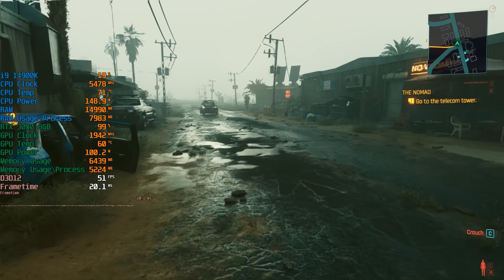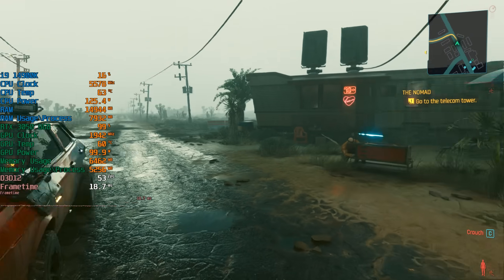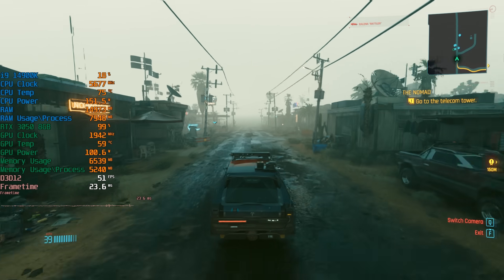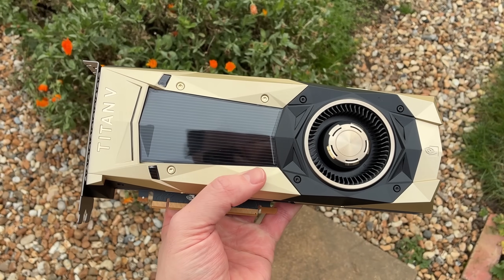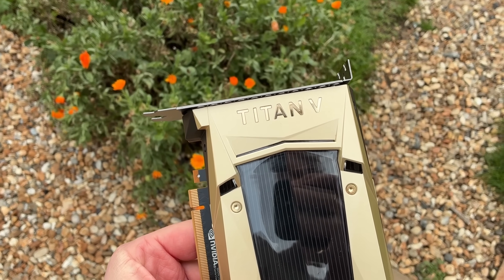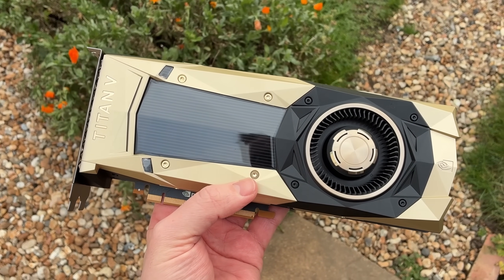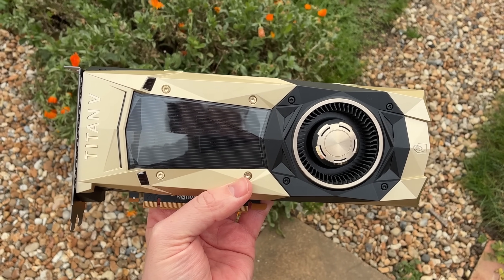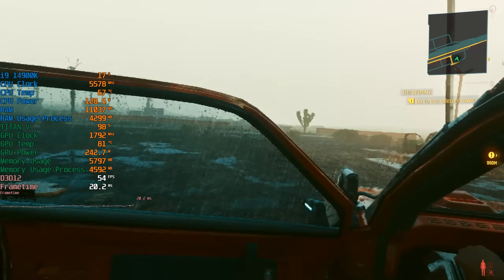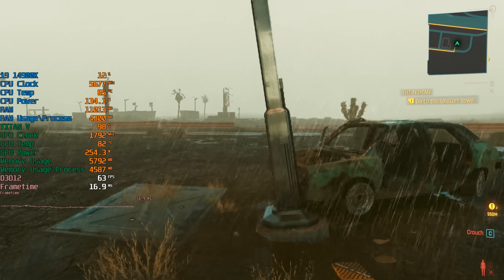And there we have it — the Titan V versus ray tracing in Cyberpunk 2077. I don't think it was too bad. Sure, it lost out to the modern RTX 3050 as expected, but the results weren't worlds away — not as different as I initially anticipated. I don't have an RTX 2060 on hand, otherwise I'd have thrown that into the ring, and I'd expect those results to be closer together. I'll have one more Titan V video coming up very soon, comparing it to the legendary 1080 Ti. Thank you for watching, let me know your thoughts down below, and I hope to see you all in the next one.